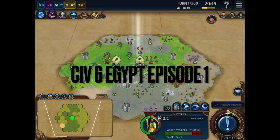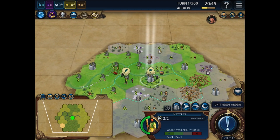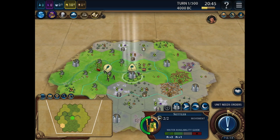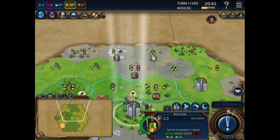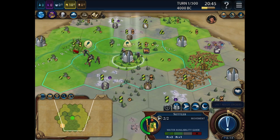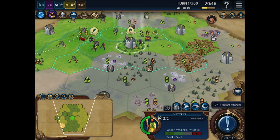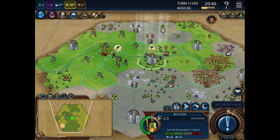So here we are, Ptolemaic Cleopatra. I've played this game a little bit before, so I know a little bit of what's out there. This is a pretty good start location. We've got some furs, some stone, some marble, some cows over here, deer, and a couple of bits of marble as well. So I think that's going to be an industry that will improve my culture.